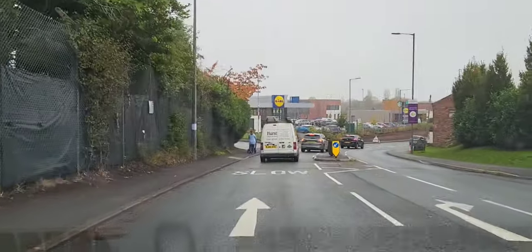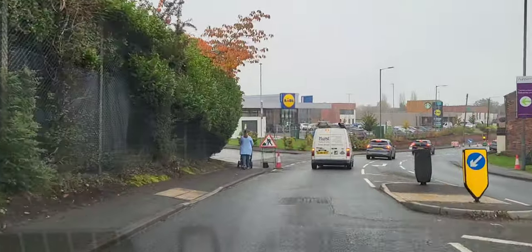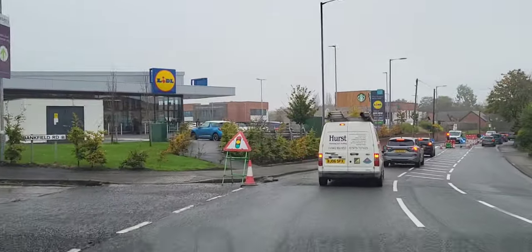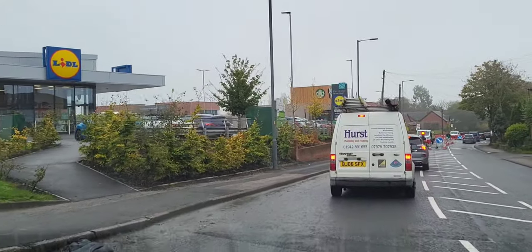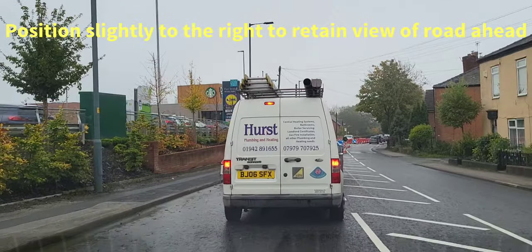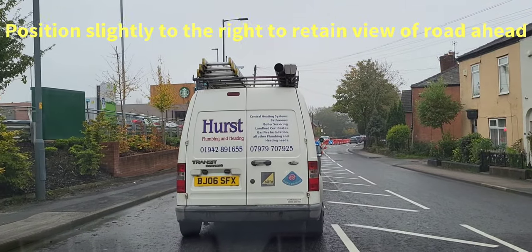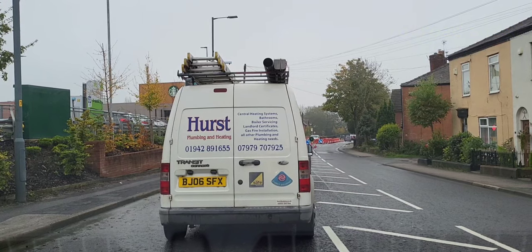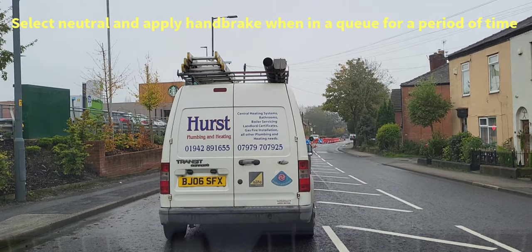I can see some signs coming up ahead now for the temporary traffic lights and some roadworks. Back on red again. So brake and clutch as I'm coming to a stop. I'm going to position myself slightly to the right of the van, just so I've got a little bit of view around the side, and I can still see the traffic light. Handbrake and neutral again.